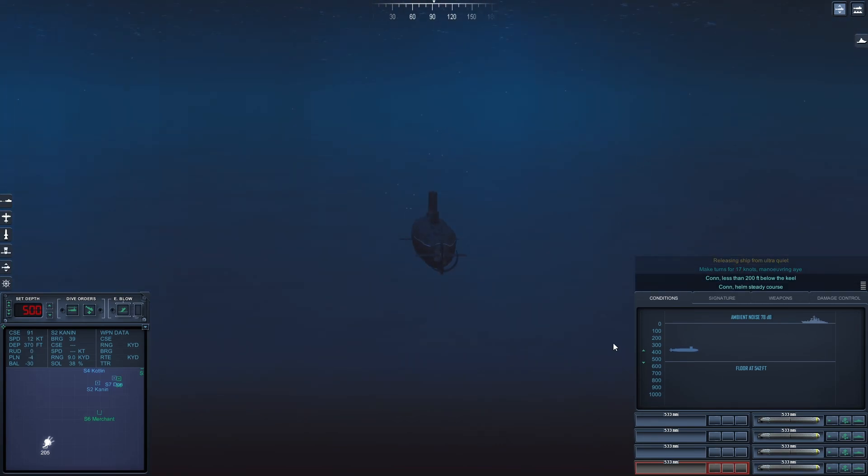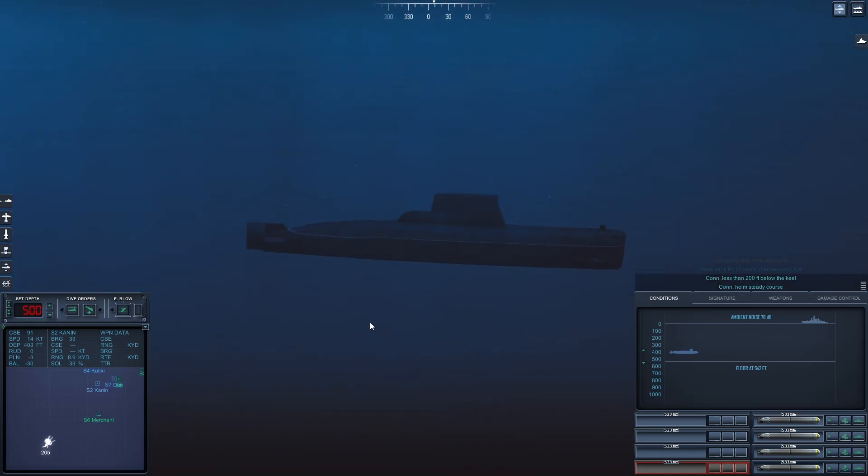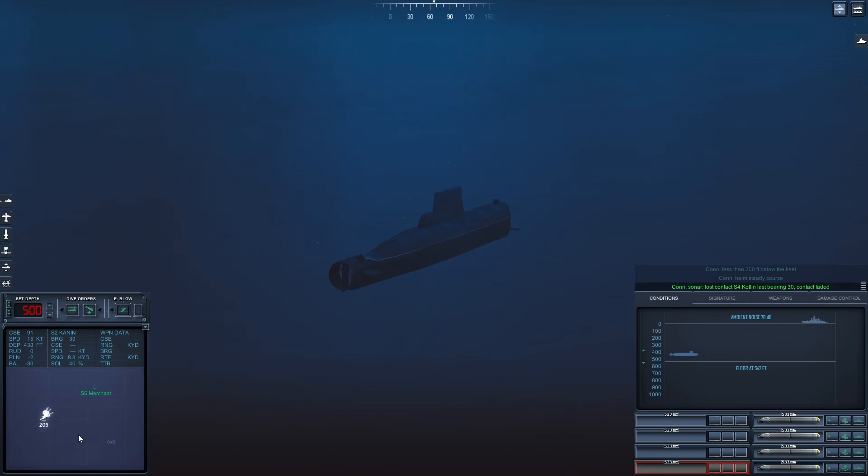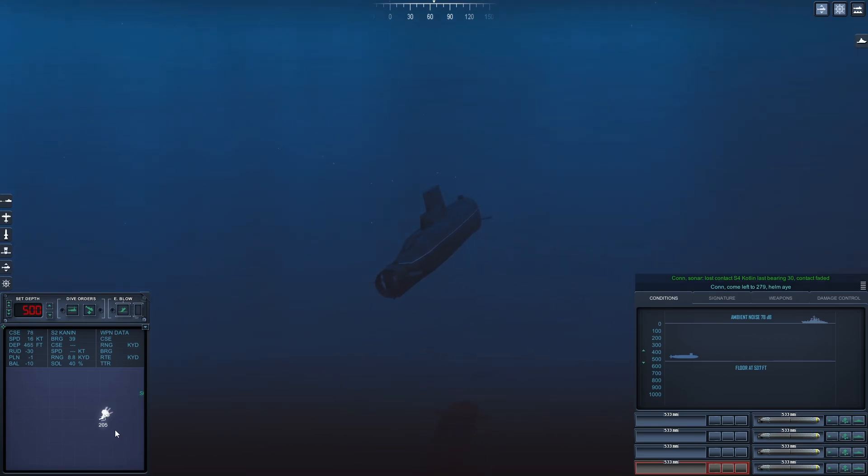Con, less than 50 feet below the keel. Con Sonar lost contact Sierra 4. Come left to 2-2-7-9, helm aye.